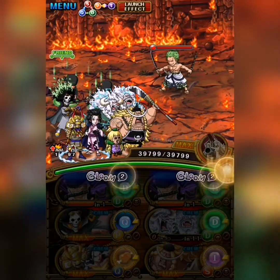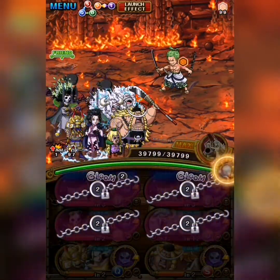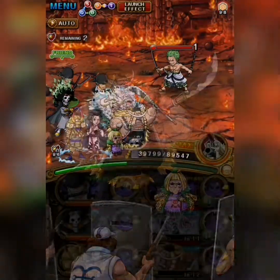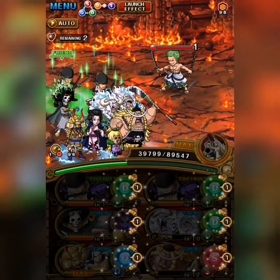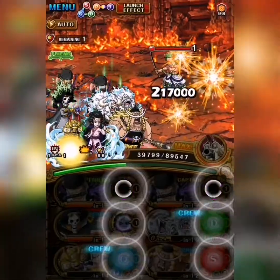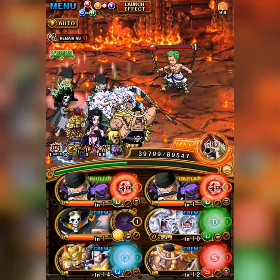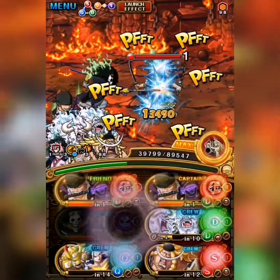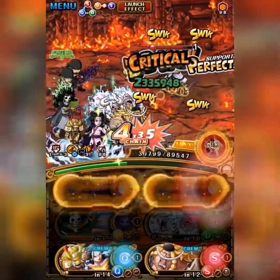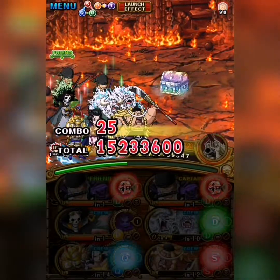That's not a problem because we use Kikuzu to extend Weevil's boost to the next stage. Then we use Zoro on the final stage — my Zoro has a buffed captain but not a buffed special — so we get an attack boost and keep our orb slots. We get the orb boost and attack boost to make sure that when we use Brook, it will extend our attack boost for the next stage.